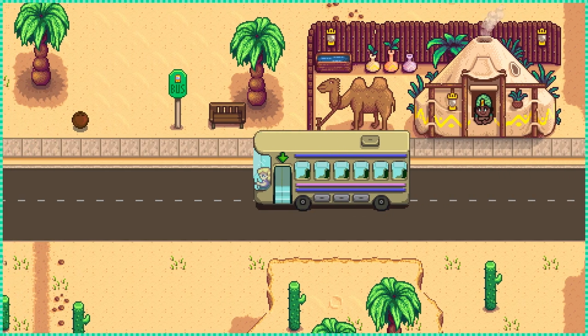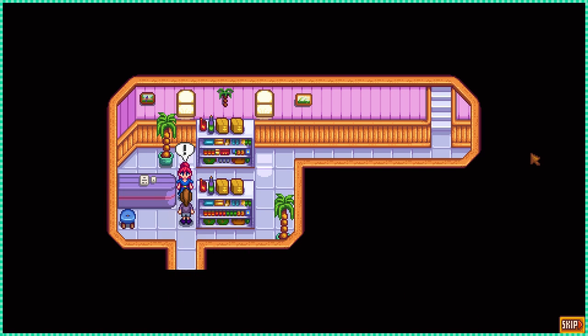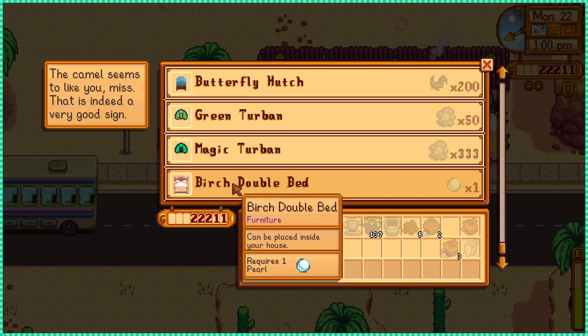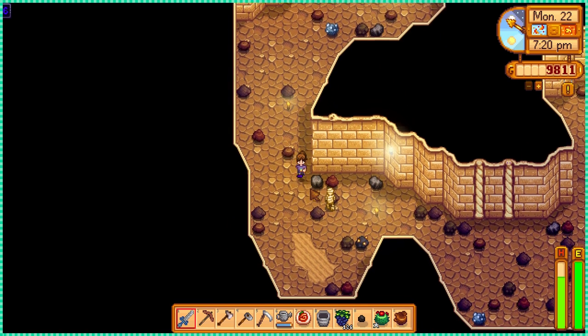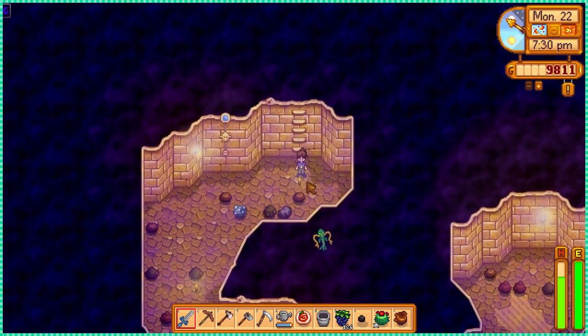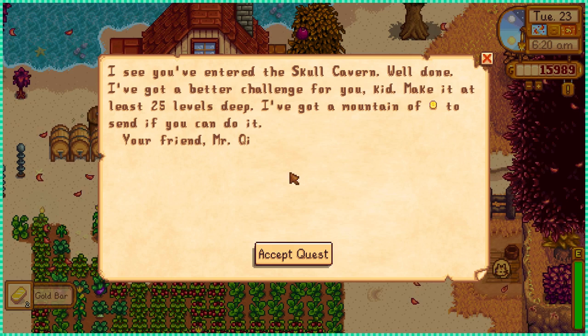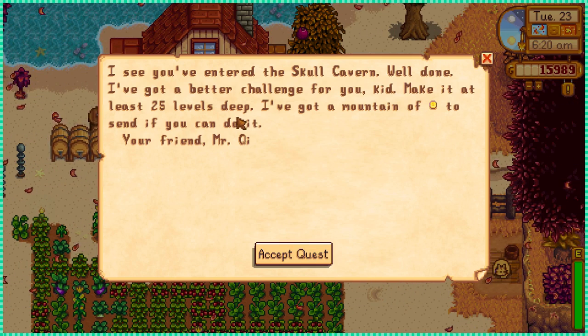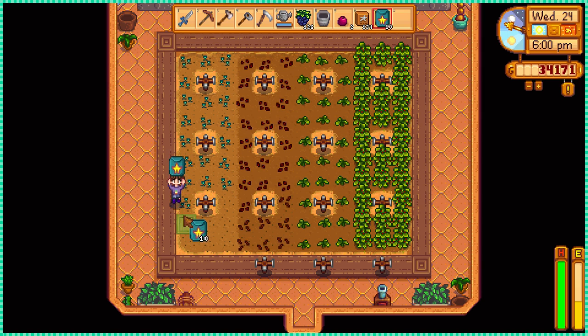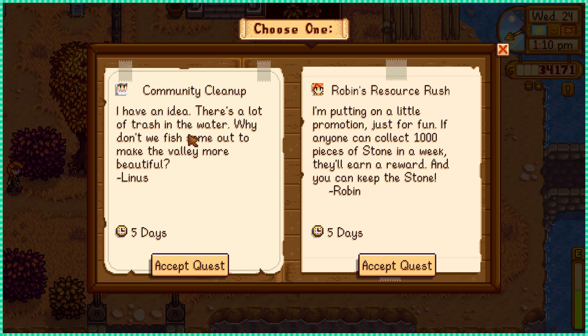With the bus repaired, I finally went to the desert to take a little peek — meet Sandy. I took a look inside the Skull Cavern but didn't make it that far; I wasn't prepared and my sword sucks. With a few seeds I bought from Sandy, I finally filled up my greenhouse. On the 24th I got some new orders — one from Linus and another from Robin asking for 1000 pieces of stone. Let's go with Linus's order, since he just wants me to fish trash out of the water.